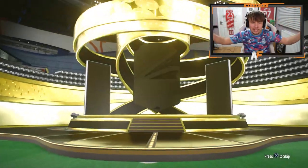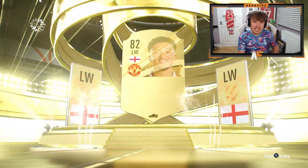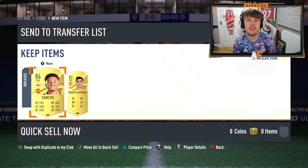My final one for now, then we're going to get on to a load of your guys' attacker packs. Anything good? England left wing — Sancho again. We didn't get one walkout. I mean, technically the inform is a walkout, but no 86-pluses there for me. And Luckman in the final one.